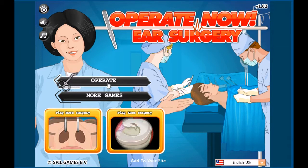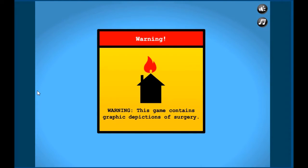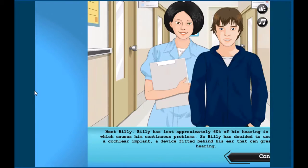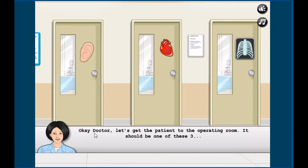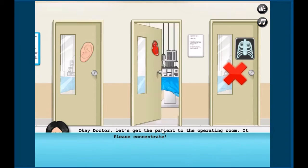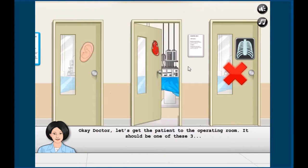So let's operate. Warning: this game contains a graphic description. Alright, meet Billy — Billy lost possibly 60% of his hearing in his right ear, which causes him continuous problems. Billy has started to undergo surgery for a cochlear implant, a device fitted behind his ear that can greatly improve his hearing. Now we need to go to the surgery room.